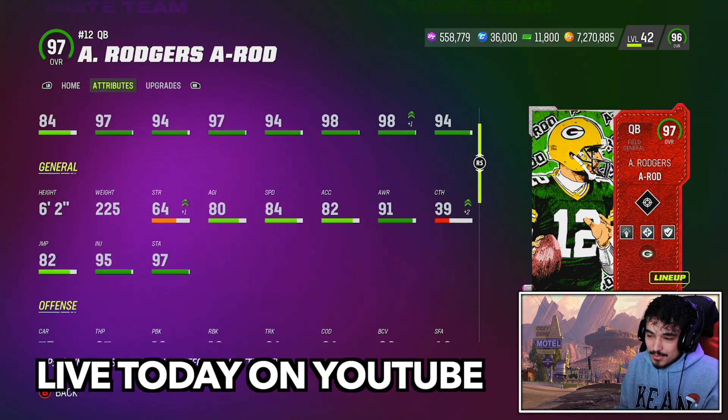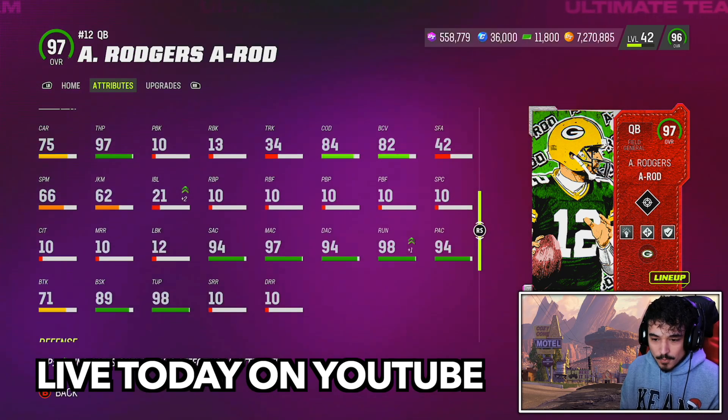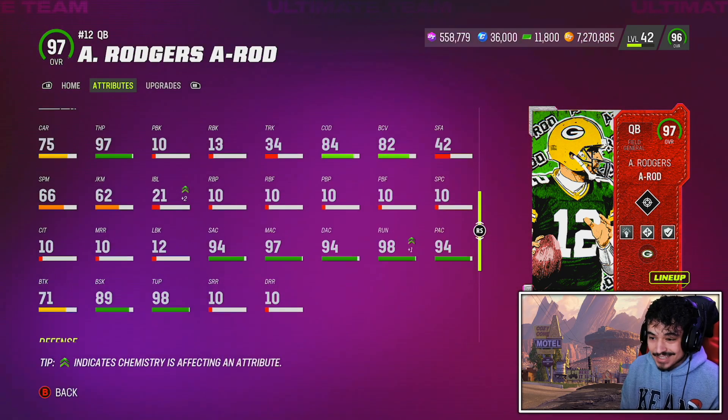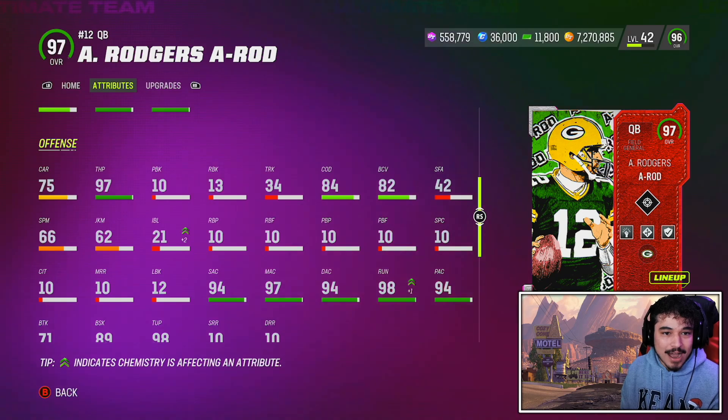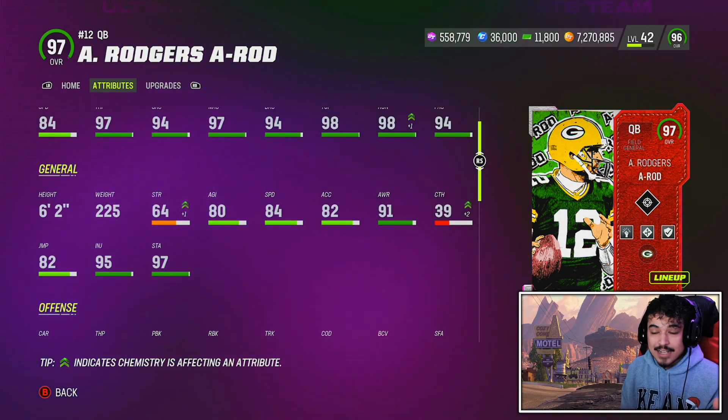We're almost in March now so this is going to be expected from new quarterbacks coming out. 97 throw power, 89 break sack — not really a mobile guy, we all know how Rogers plays. But of course it's the Slinger 1 release that is going to make Rogers somewhat popular.